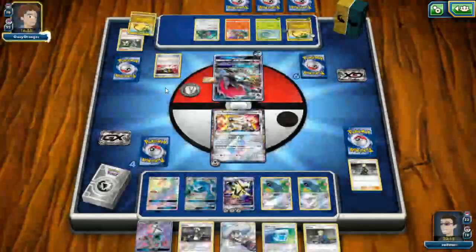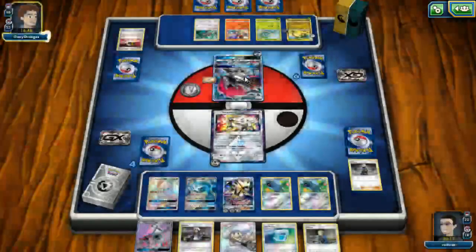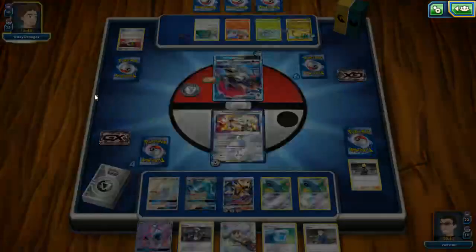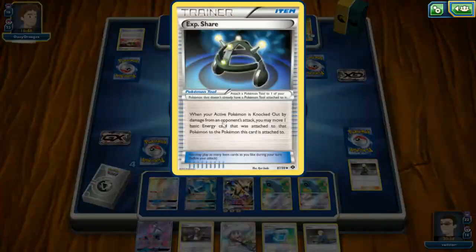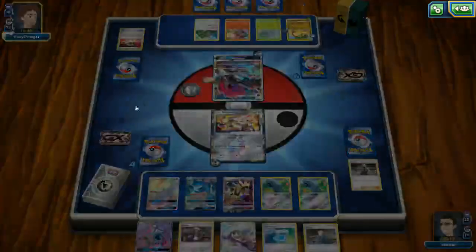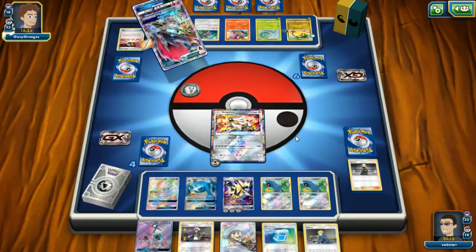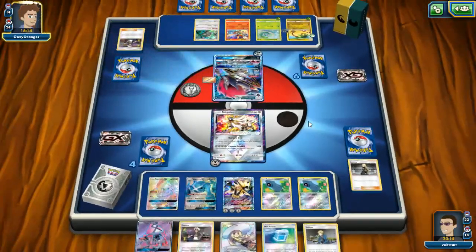What we really need is Guzma to stay in our hand so we can switch out for the Alolan Exeggutor and just destroy it while we can. It's got an Experience Share on it — our opponent was hoping we'd kill the Zoroark so the energy could scatter onto it. Oh, it only moves one basic energy card — so why are you running these? You're obviously running some basic energy, just not enough.